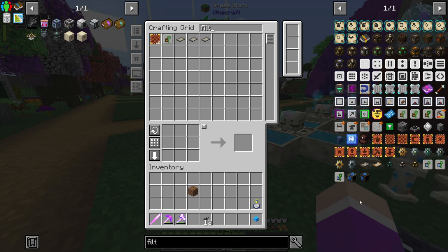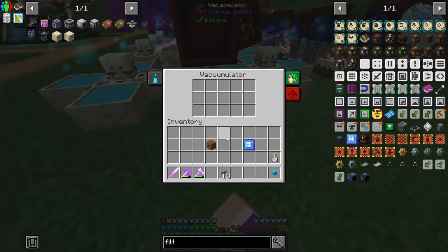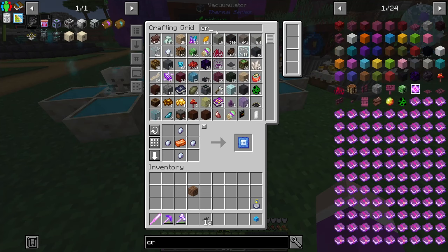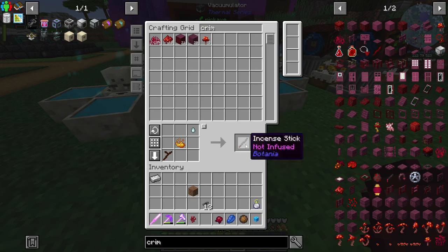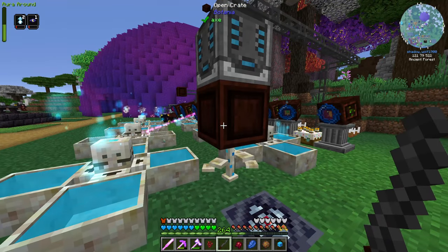I don't have a filter upgrade. I need to make one. Is it a filter add-on or is it a module? I'm not seeing it in the list — I'm probably blind to it. There it is. So I need one of these and I need to add this into the augmentation. Now if I look up crimson, I need to make myself one of these incense sticks — crimson incense sticks. If I just add this to the open crate somehow.